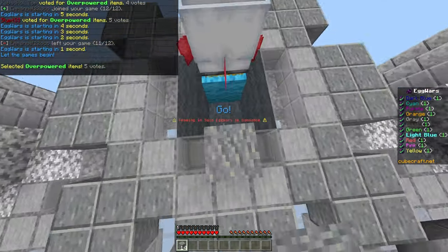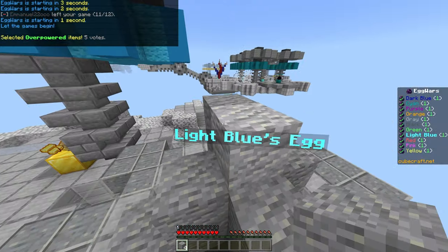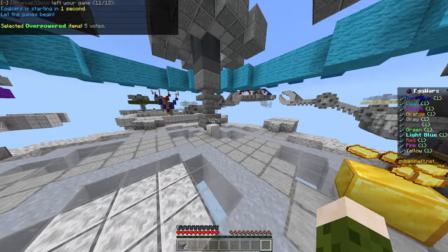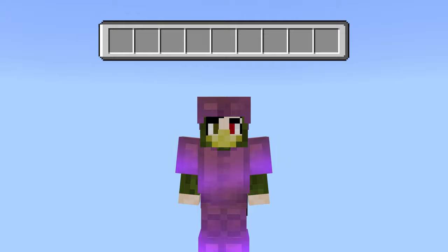When the game starts, use the blocks from your builder kit to cover the egg. This ensures that your egg is safe if somebody rushes you right away. Next, gather iron and buy yourself a basic loadout. Your basic loadout will be a set of leather armor, a sword, 24 blocks, a pickaxe, and some food.